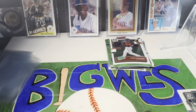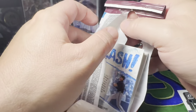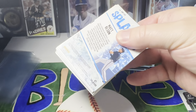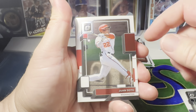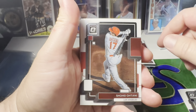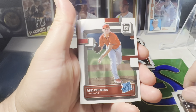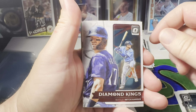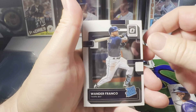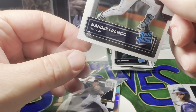On to our third pack. Let's see if we can get some more Wander Stinkos or Julio. We got a Shane Bieber, Juan Soto, Ohtani, Byron Buxton, Reed Detmers rated rookie, Cal Raley right behind him — just like last time. Wow, these are strange, it's in the same pattern. Mitch Haneger and a Wander — nice, another Wander. That's kind of weird that it's in the same sequence.